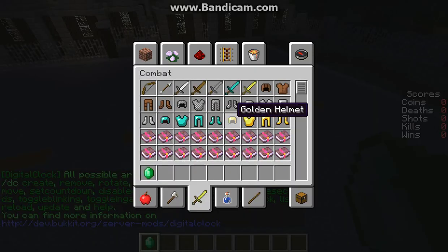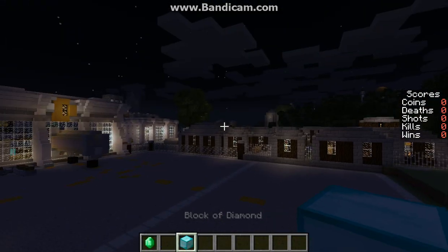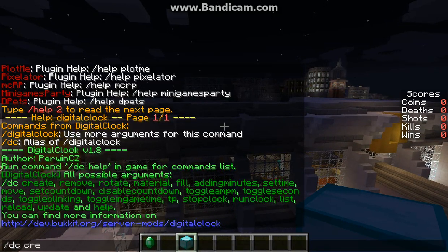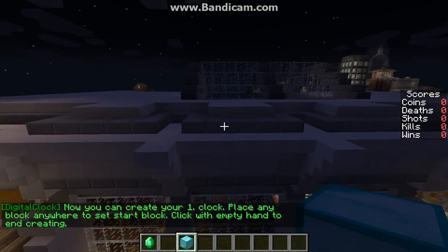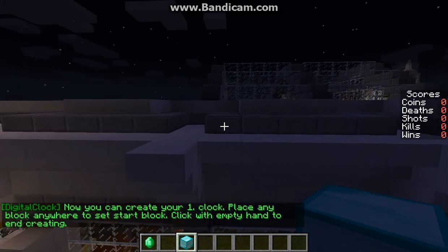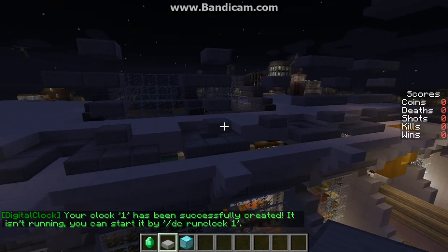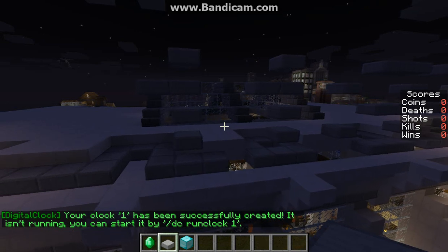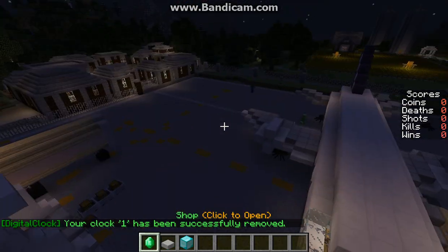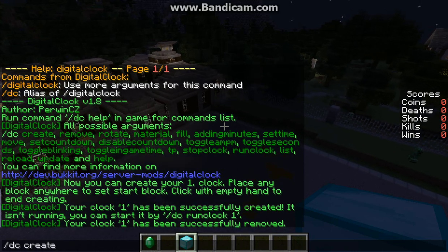We need to grab a block. I'm actually gonna do... diamonds. Slash DC create one. Okay, all right. I totally screwed that up. It's DC create one.